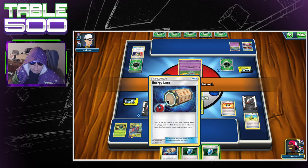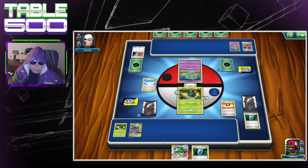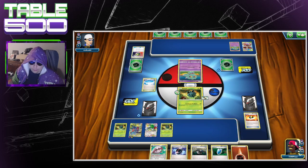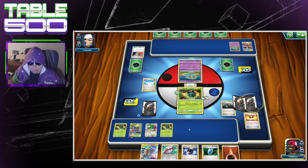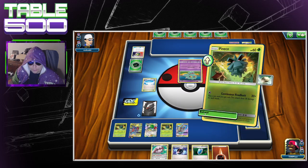Play that, one two. Grab Shaymin, Shaymin for five. Play another one of those. All right, so we got him powered up turn one, so we're going to retreat.